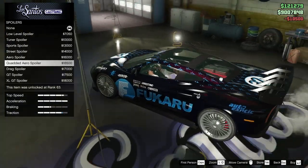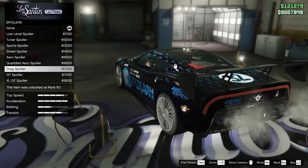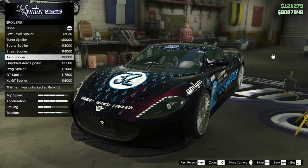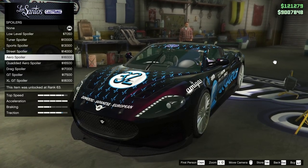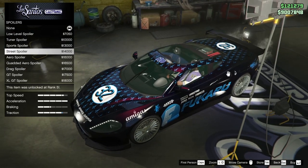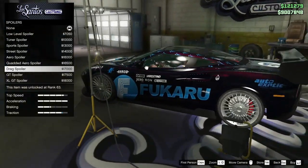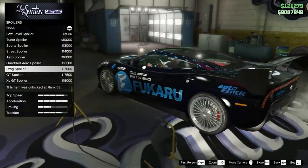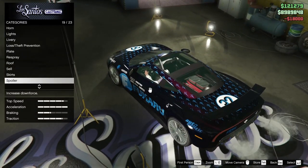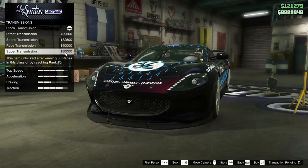For the spoilers, we have quite a few different options. There's a nice one right there, the drag spoiler, the GT, and the XL GT. I honestly don't mind the aero spoiler either. The street spoiler is not bad, and the drag spoiler isn't terrible either. The XL GT is a nice in-between — I like that one. We're going to go with the XL GT.